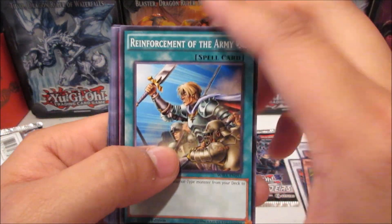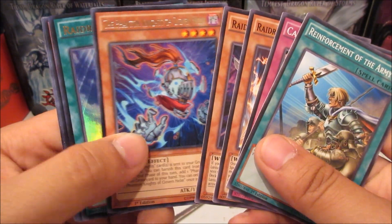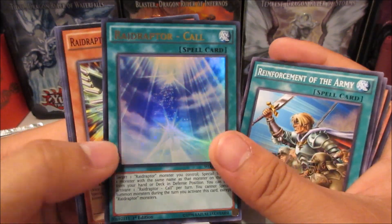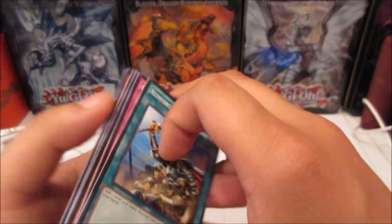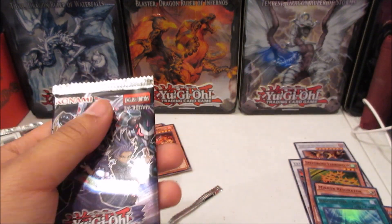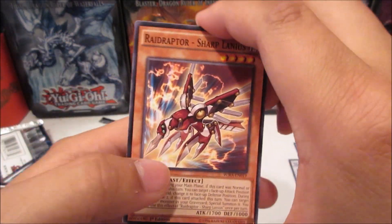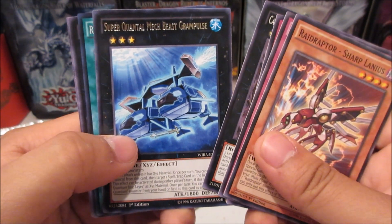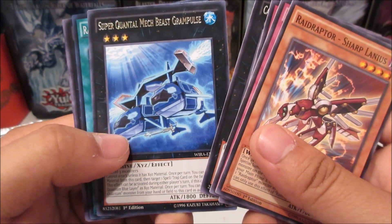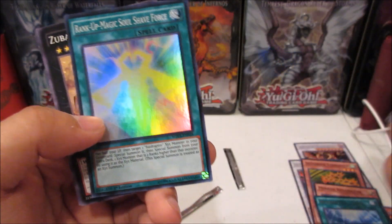Alright, second and last pack — The Phantom Knights of Cloven Helm and Raidraptor Call, Ultra Rare! So we got an ultra and a Bottomless — pretty cool. Last pack: Super Quantum, Megalis Grapples, and another Rank-Up-Magic Soul Shave Force. We doubled up on that one.